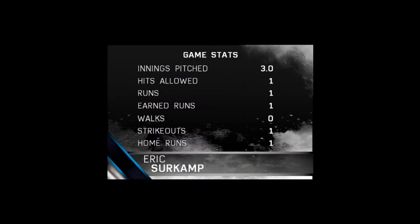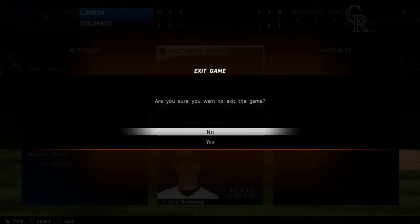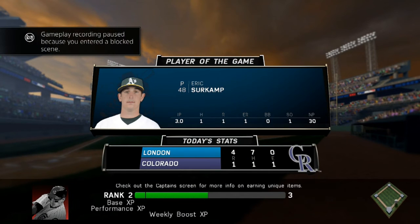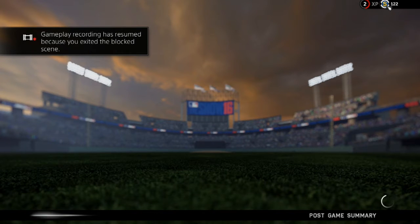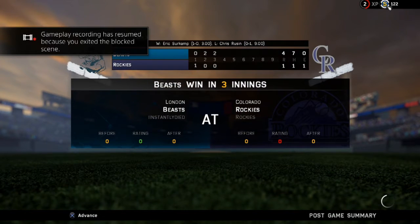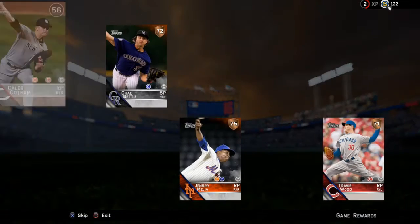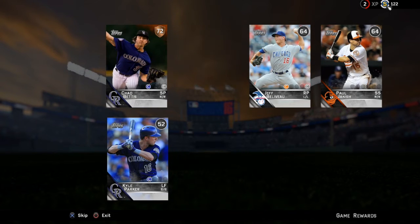Our second game against the Rockies — we go ahead and take it four to one. We're playing on rookie for now to get some better players and guarantee wins, which also gets us our SP/XP shown at the bottom and about 60 stubs per game. Now we get our reward card after this game with some decent players to choose from.